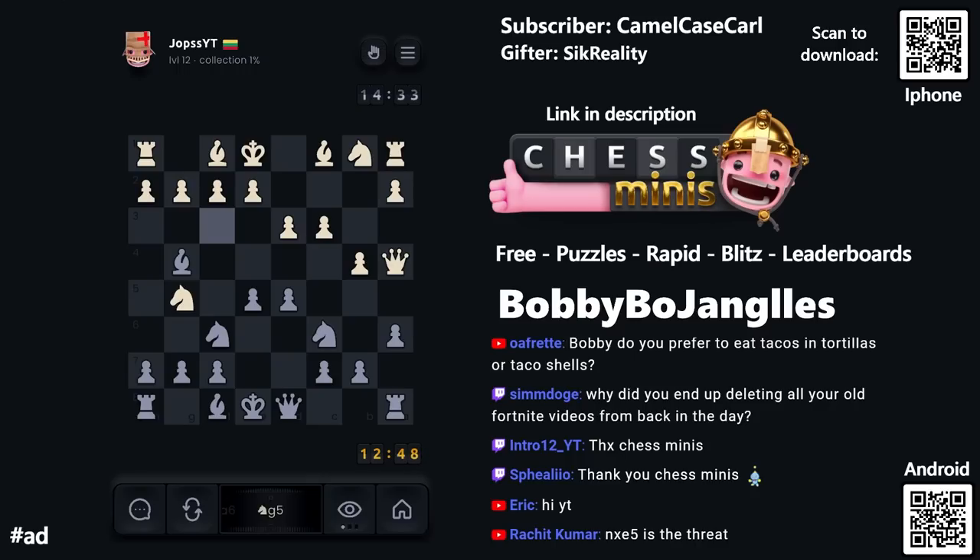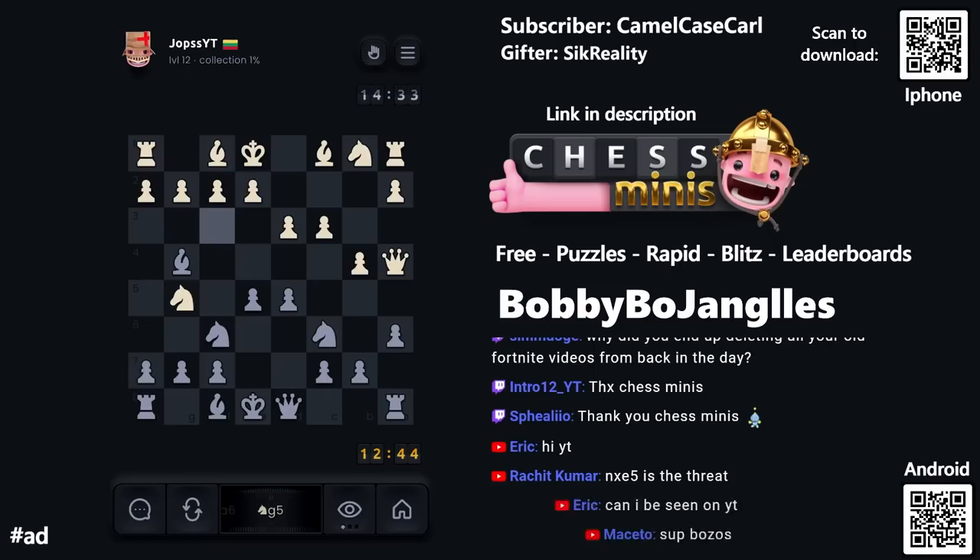Links are in the description, there are also QR codes you can scan. Check it out — maybe you guys can get a game in against me today. I'll be playing blitz games a little bit so there'll be even more chances to play against me. Download the game, check it out, maybe we'll get to play against each other. It's actually a lot of fun — it's a well-made app with a lot of cool features you don't see elsewhere.